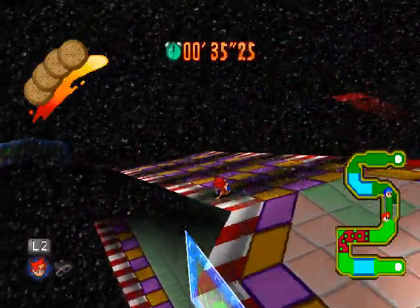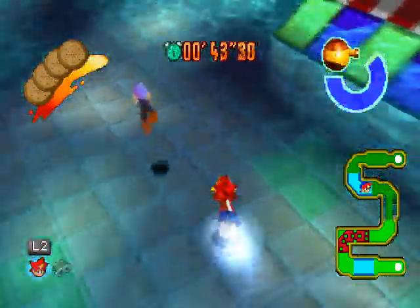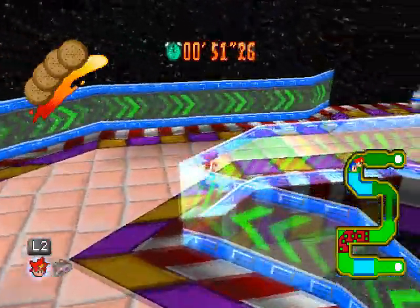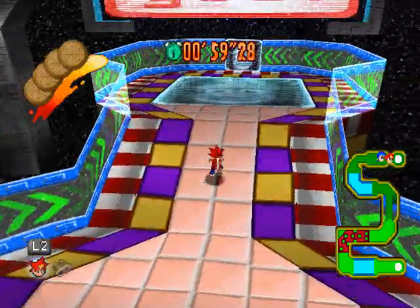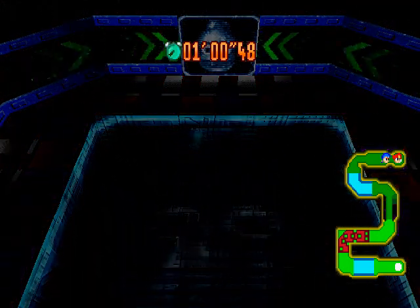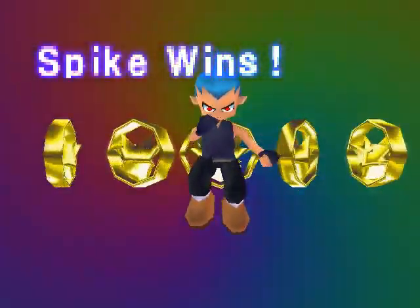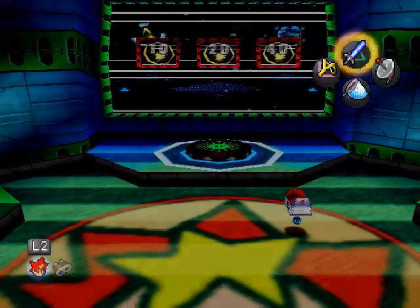Gotta get the inside line here. I can definitely out-speed him in the water — not by that much, but I can. The problem is if I jump in from too far back I go way underwater. Now I have to avoid the spiky balls of death. I think I even did better than Jake's time this run. I fell in the lava and still managed to beat him! Five Spectre tokens — I'll go up against you anytime.